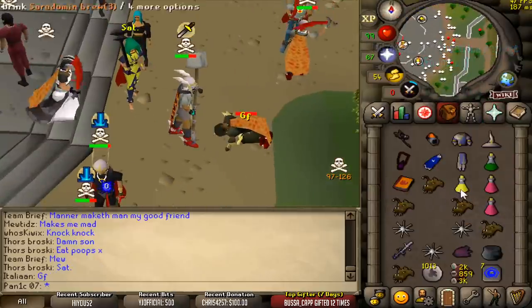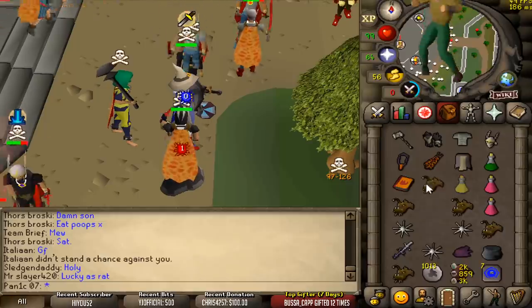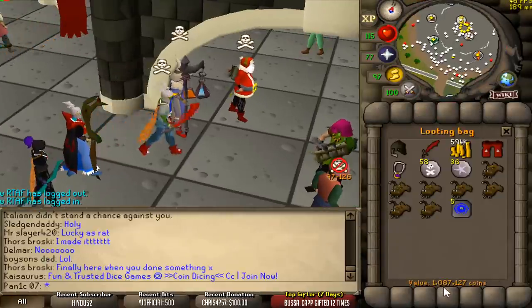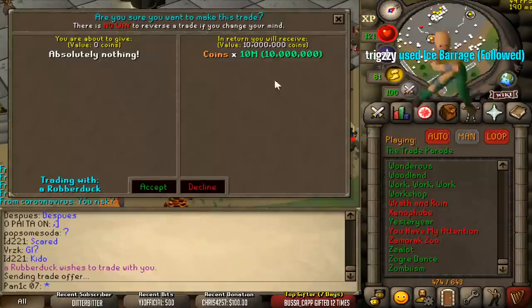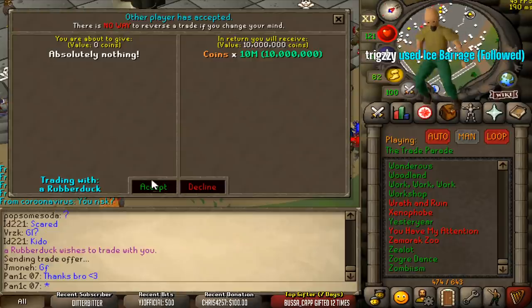Dead. Good fight, bro. Oh my god, that was so close — eight-way. Better not misclick this. Let's have a look at the loot: one mil, actually not bad. Oh shit, he's actually giving me 10 mil — thanks, bro. A rubber duck — legend, thank you, thank you.